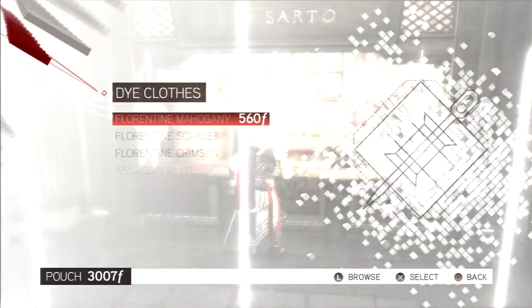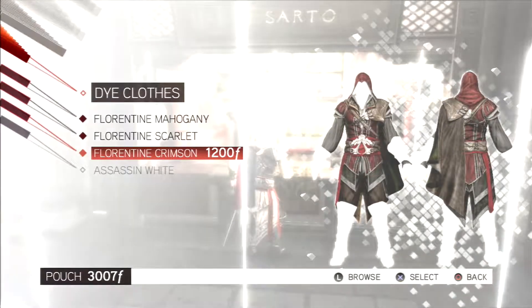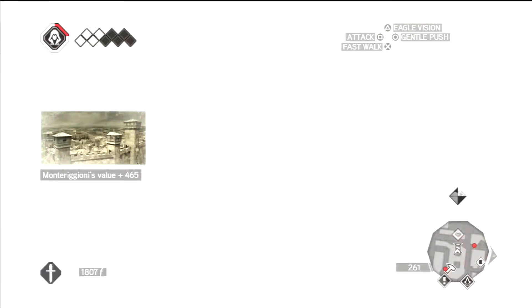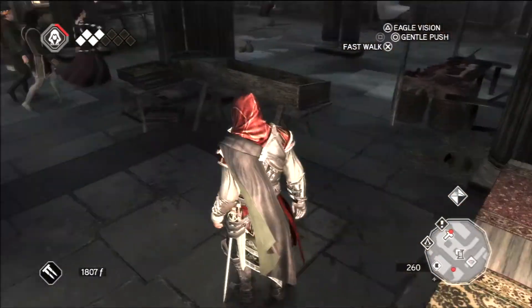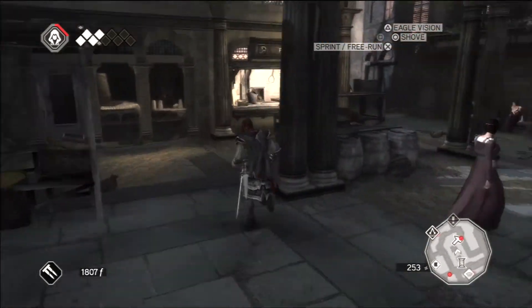I went to get a dye, and I realized I just spent most of my gold — I went from 12,000 to 3,000. Now I'm pointing crimson. Yeah, that's pretty cool, I like that.